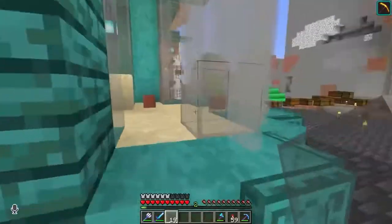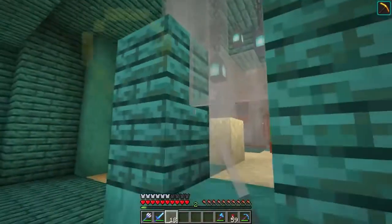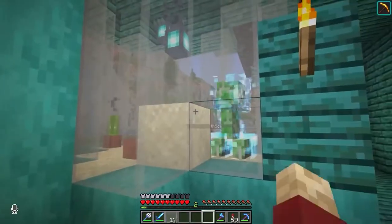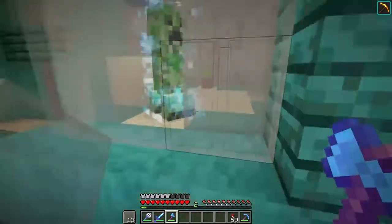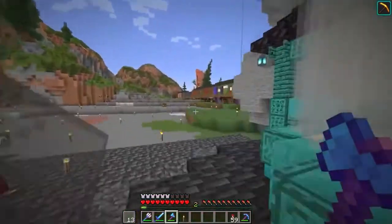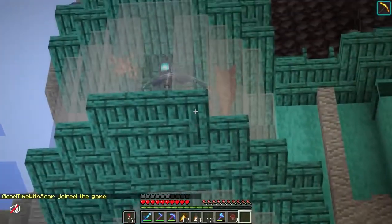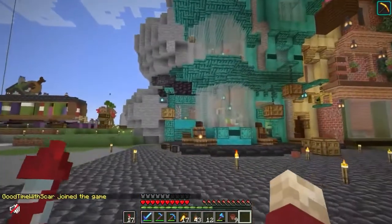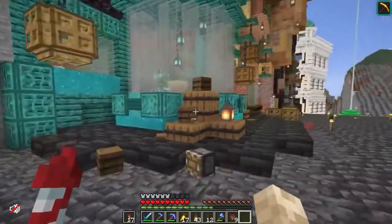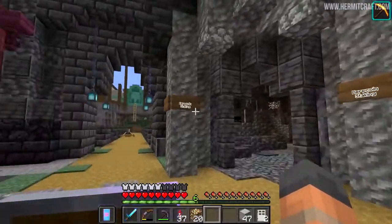He also started work on the interiors of the buildings in Diagon Alley. He did the first one in his last episode — the magical menagerie, as Scar would call it — and this building he's going to fill with all the magical creatures in Minecraft. With some help from Scar, he got a supercharged creeper into the bottom, and then filled the rest in with phantom bees, termites, a brown mooshroom, a skeleton horse, and a lot more. I'm definitely excited to see what he decides to do in the rest of his shops.